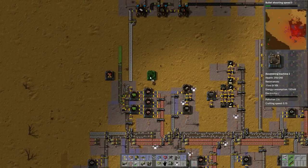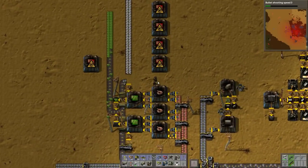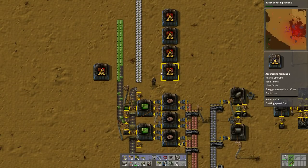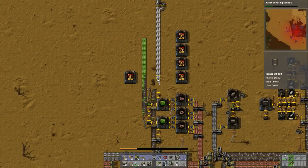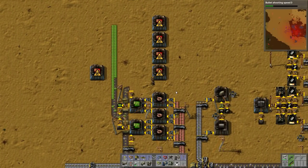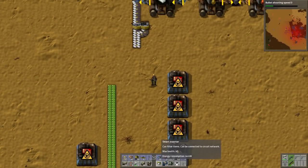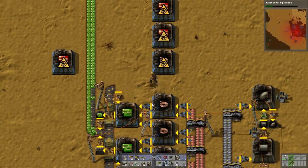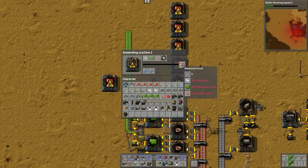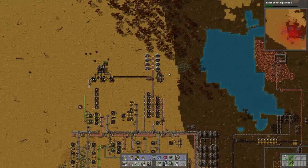I'm kinda seeing the advanced circuit production being like here. I'm making this all up on the fly, so try not to give me too hard of a time about it. I've done a layout before where you have the advanced circuits above a thing of coil, and you have the coil actually going on a belt. Because they don't need much - they actually don't need very much copper cabling, and they build slowly. You can support a lot of advanced circuit factories off one coil, plus the ammo supply.